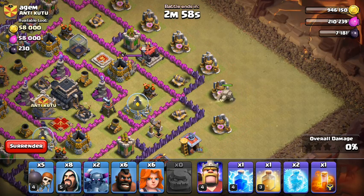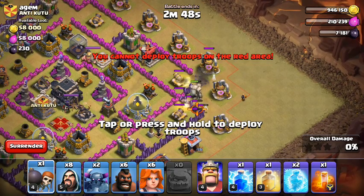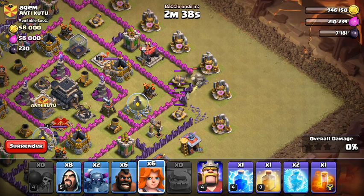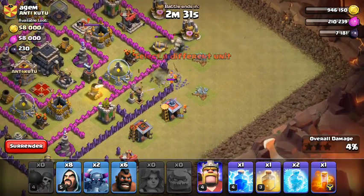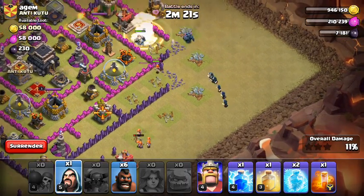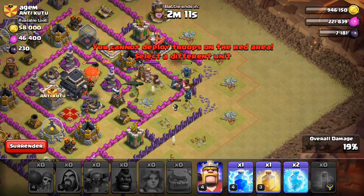Once my golem gets all the way over there - seriously this is actually really sucking. Okay, then sending my valkyries to clean up around here, sending our PEKKAs, then sending in our wizards, then our hog riders, then a poison spell.